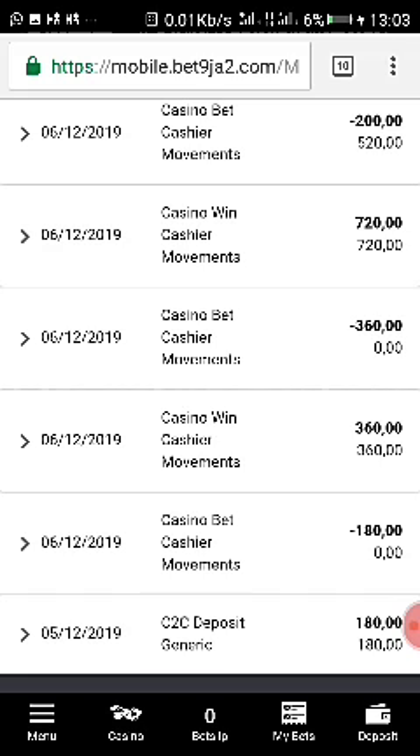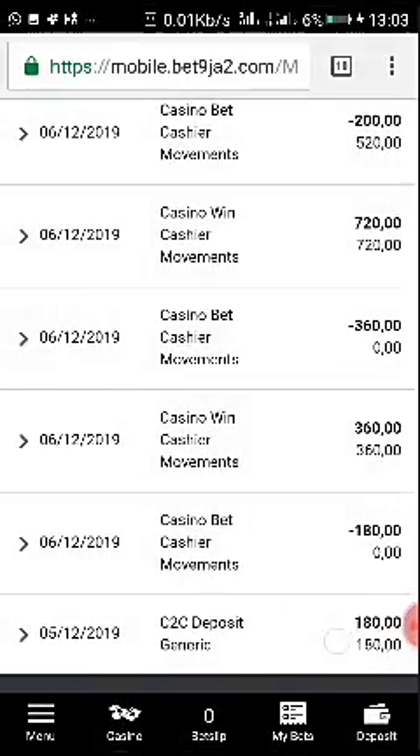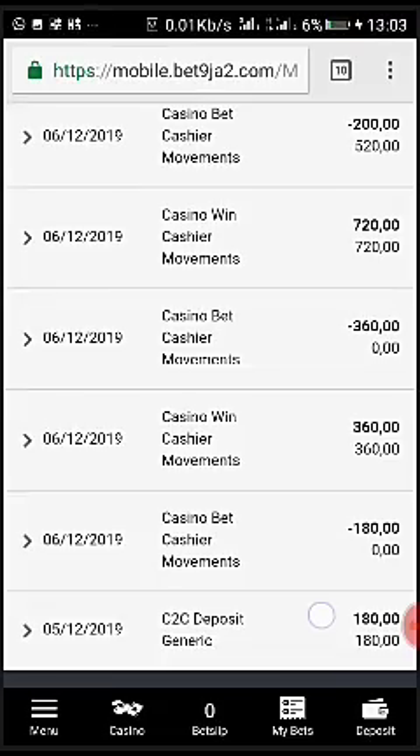As you can see here now, I was trying to show you the whole transaction on my Bet Ninja, but it's not actually going. So this was actually the screenshot. As you can see, this was the deposit here of 118 Naira. It was actually true — it transferred 118 Naira.